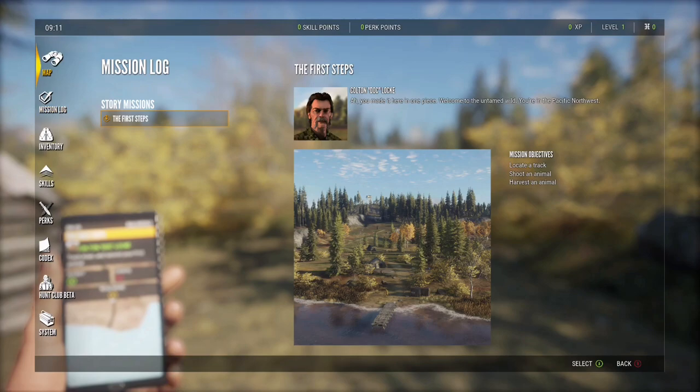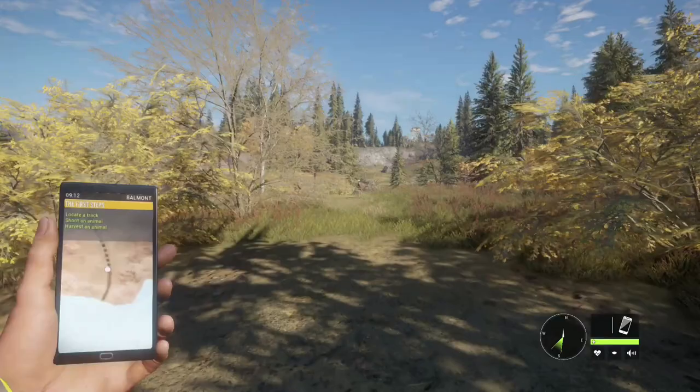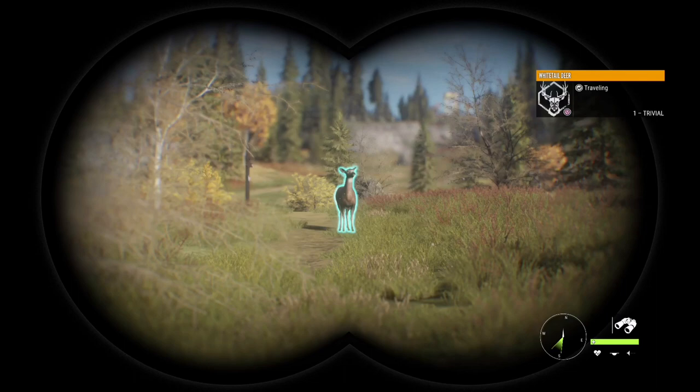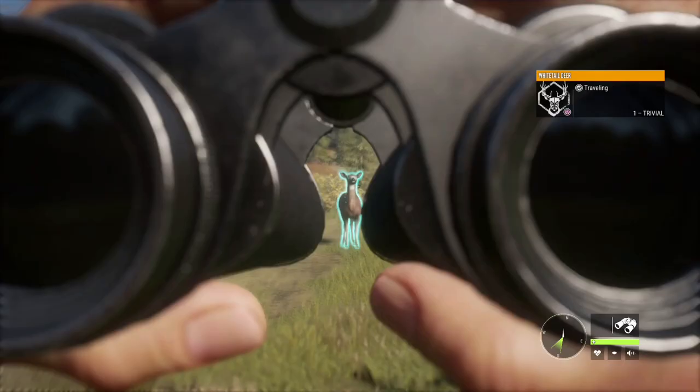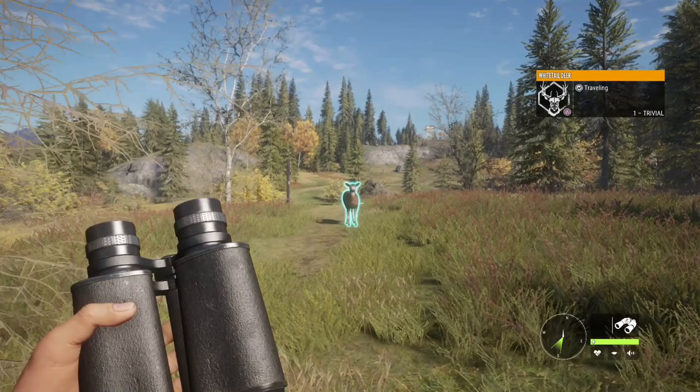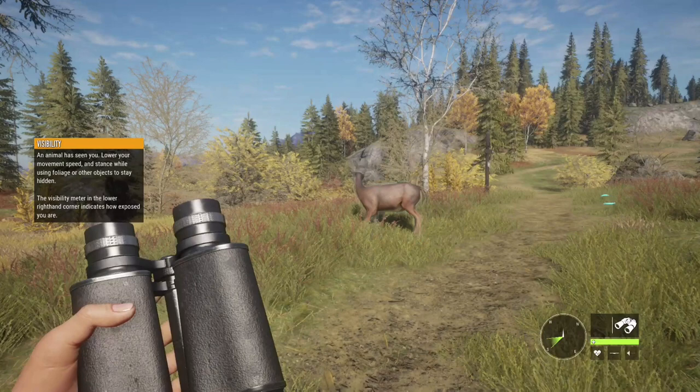Let's get a little closer and see what happens. There we go — binoculars! I spotted them — white-tailed deer. This looks cool. So what do I do now? The game tells me to lower my movement speed and stance while using foliage to reduce visibility.